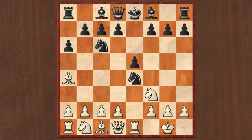White is immediately making use of the semi-open e-file, from where he is eyeing no less than three black pieces: the knight on e4, the pawn on e5, and of course at the rear end of the e-file, the king on e8.